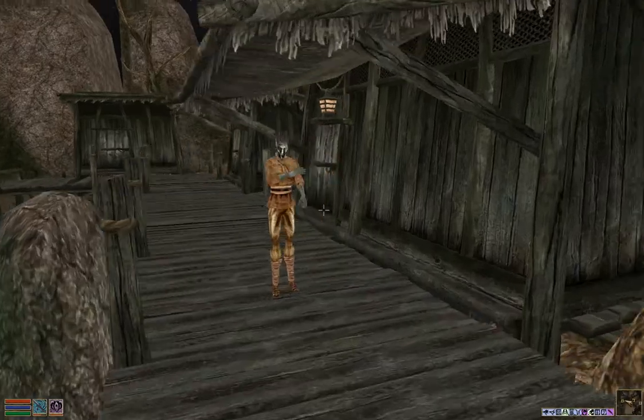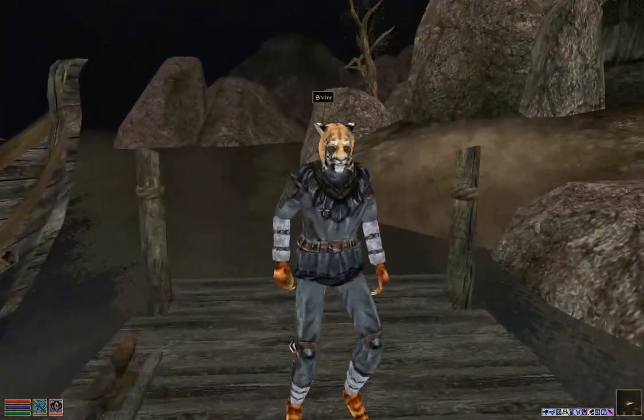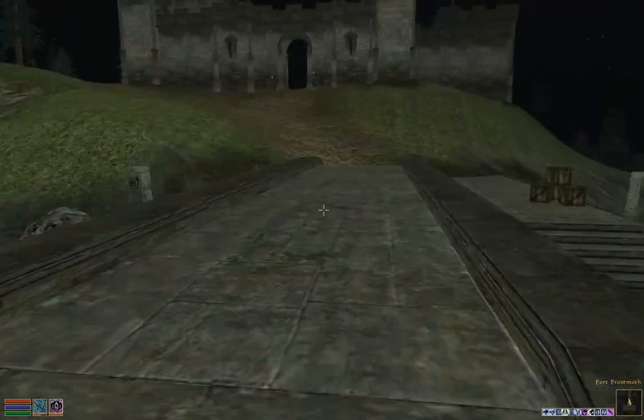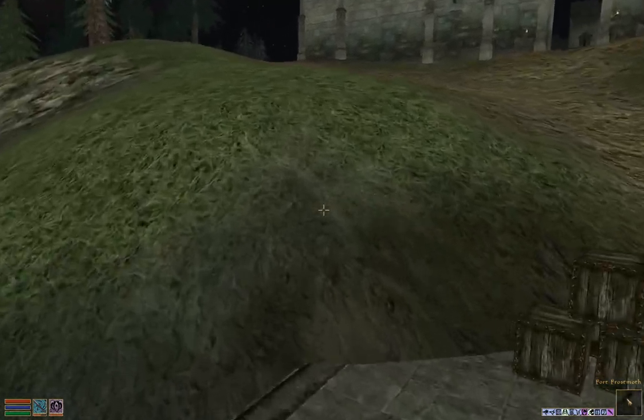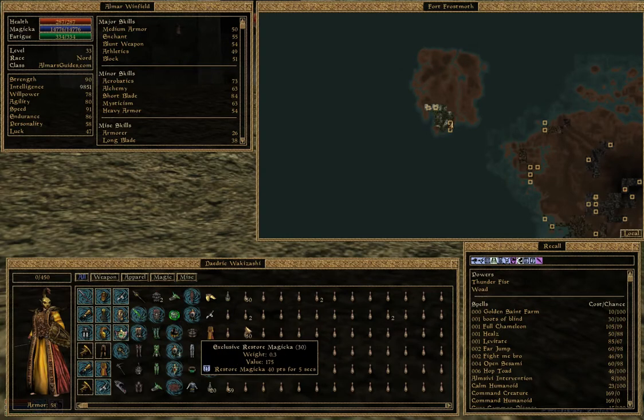There are a few places to get a lot of glass armor in the game, but this is the only place where you can get an entire set. There are a few other places where you can get all but one piece — off a couple NPCs in Ghostgate, I think — and you might also be able to buy a whole set in Ghostgate. I can't remember what pieces are missing there.